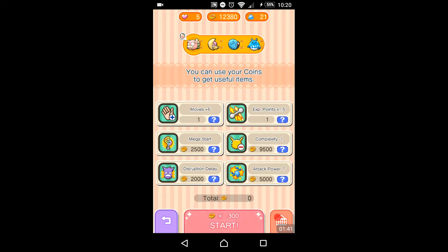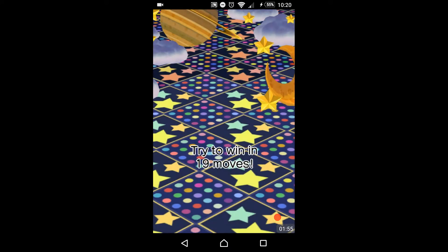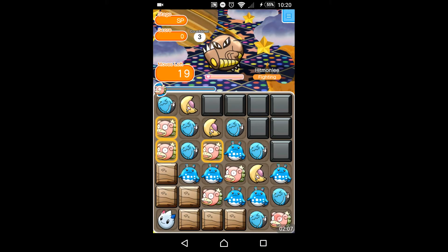So before you start, it asks you if you want to buy any of these power-ups — we're not going to buy any. Let's start. You'll have to use coins, which are shown up here before you begin. You've got to try to win in 19 moves. You have all these blocks, and it's like you have moves here on top, and you have to move them within the 19 moves to have a chance to capture Hitmonlee.